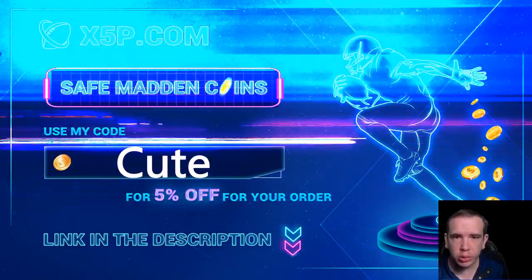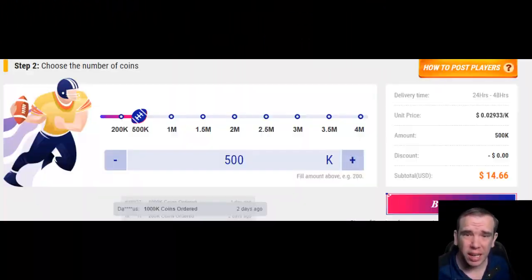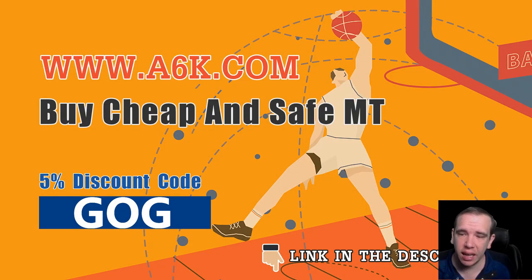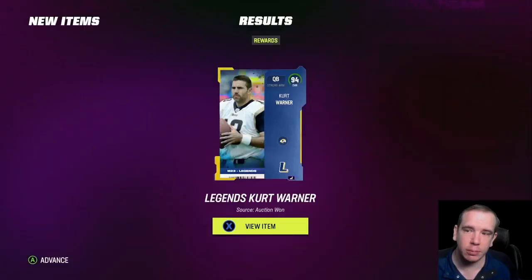x5p.com — use code cute at checkout. It's easy, fast, legit. Save your time, save your money, get the coins you want, get the team you want. Link down below. Stop gambling your money on packs. a6k.com, use code gog — it's easy, fast, legit. What are you waiting on?